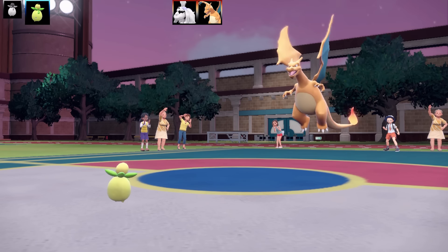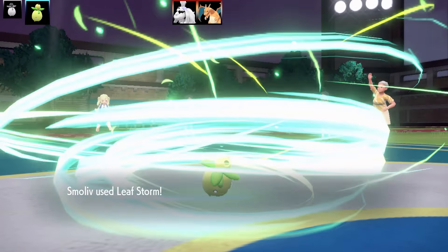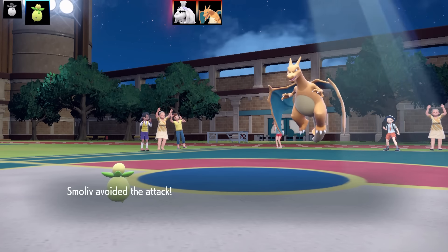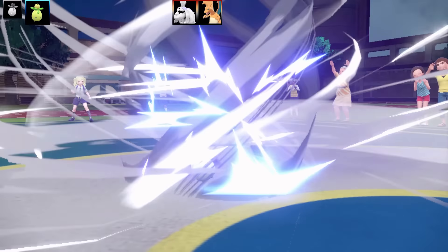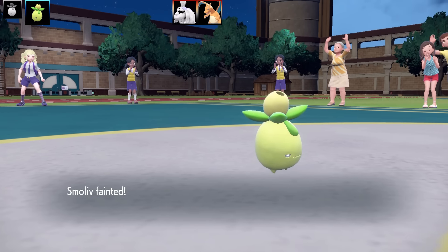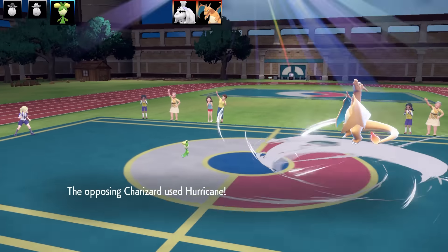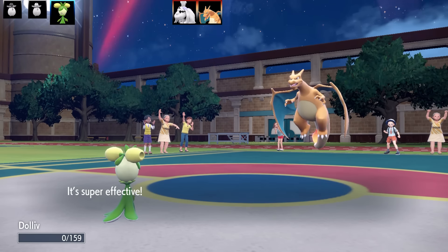Charizard has Solar Power for extra damage and tries to use Hurricane in the sun. Hurricane is a very good move but in sun it has lower accuracy. So I find it interesting they used that set. So far: Last Respects as a first move is bad, and Charizard with Hurricane in sun. Are you seeing a pattern here? Even with decreased accuracy, it's still extraordinarily strong with Solar Power.